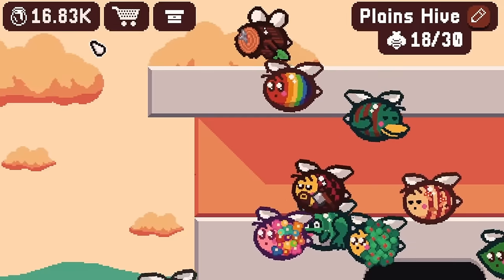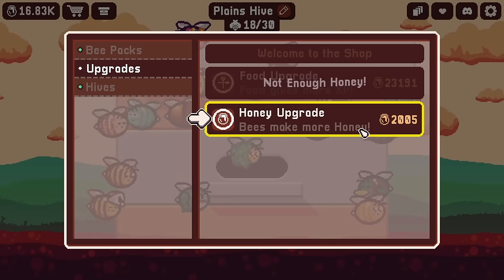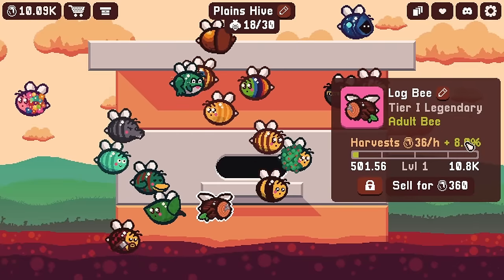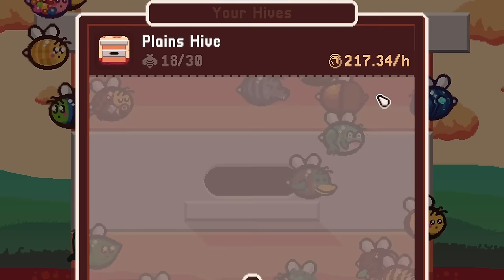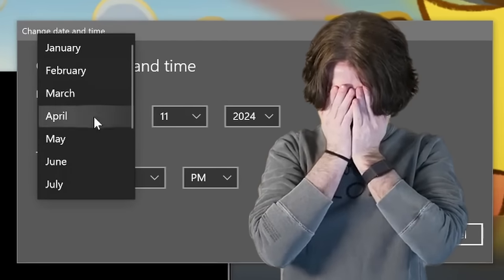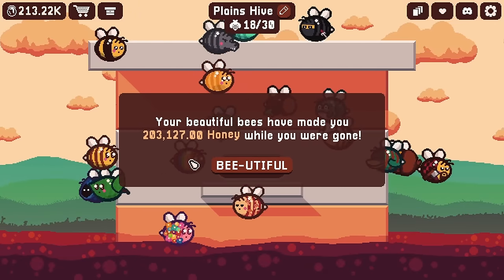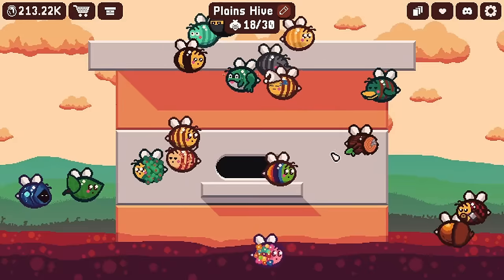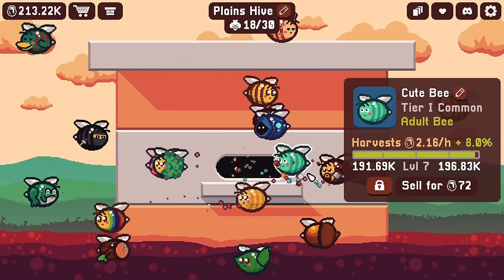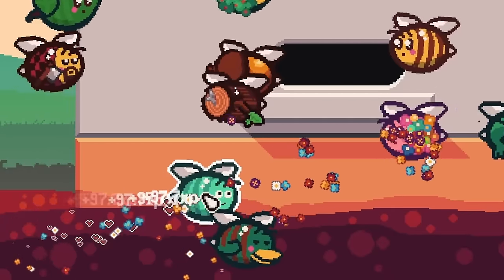Now we're missing one legendary and one uncommon, and I feel like we're gonna need a lot more money. We'll pour the rest into honey upgrades — it upgrades the production percentage, which makes sense. Now we have a rate of 200 an hour. Let's really bump this up and advance time a whole month — that's 200,000 honey right there. And our XP is almost level eight. Let's help it get there, then buy more forest packs to keep searching.